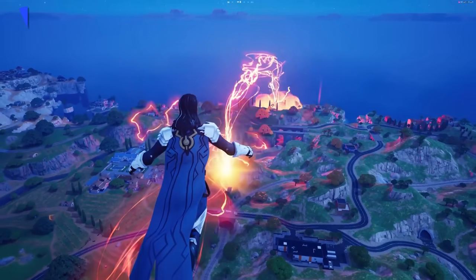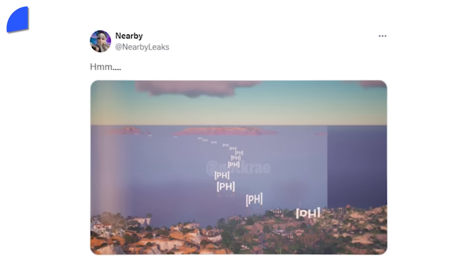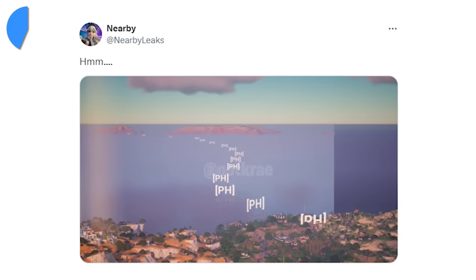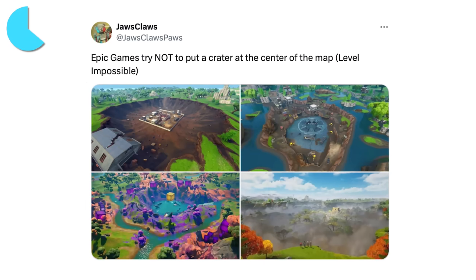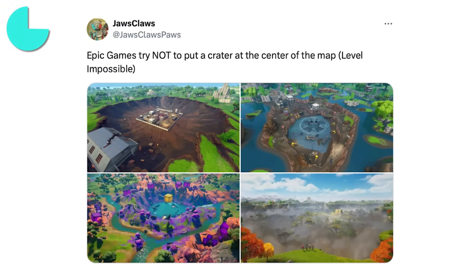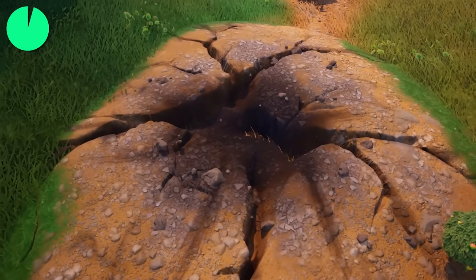Speaking of watching the lightning jump across the map, you might have been able to watch some cool map changes happening live. Just as was leaked, the beam followed a specific path towards the ocean, leaving destruction behind. A lot of craters have appeared on the map, and Epic really loves putting craters all over the place. Those will soon be used for clues, so we need to keep an eye on these to uncover all the event's secrets.